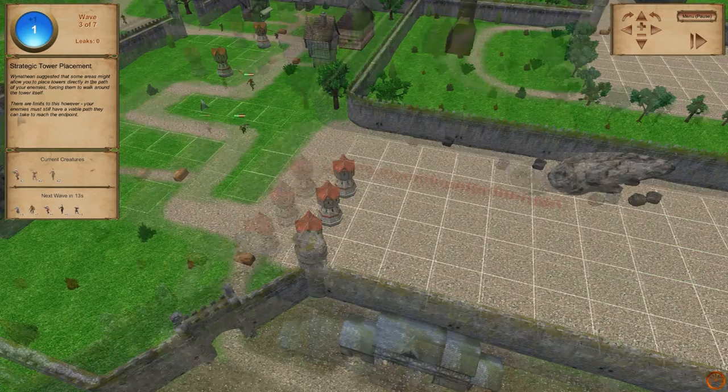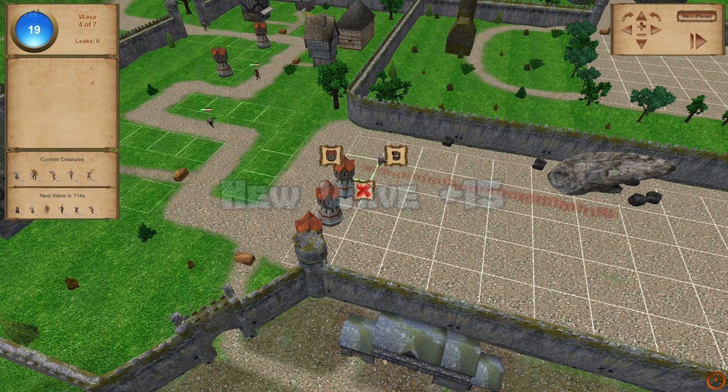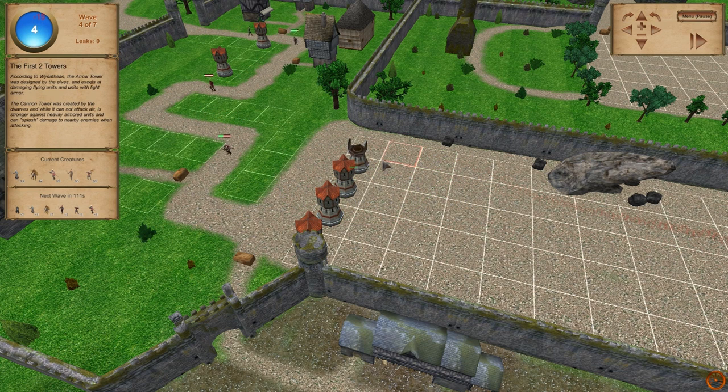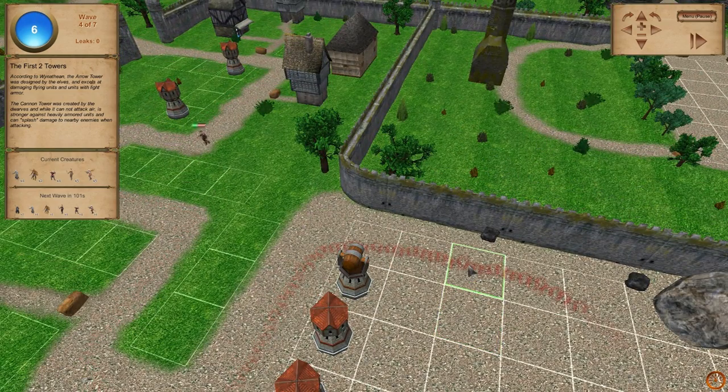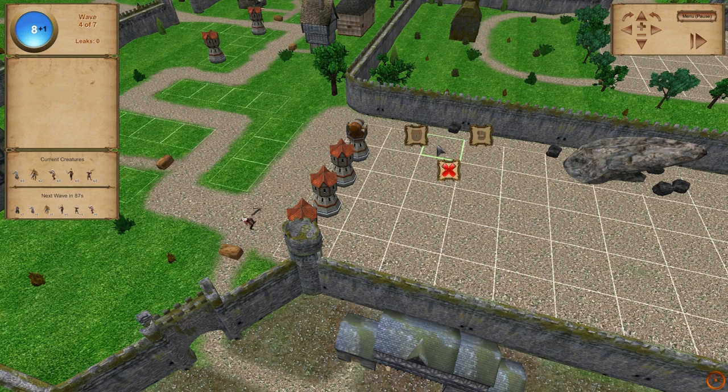Tower defense is a lot of waiting, but there are two mechanics in place to make that a bit better. Firstly, you can fast forward the game, which is definitely very nice. Also, towers that are redded out mean you can't place there because it would completely block the enemy's path. The enemies pathfind to the end — they don't just walk around your towers however you want. You need to make full walls or they just walk through the middle. I definitely think it's a good thing that they pathfind like that — it would just be a boring game if they didn't.